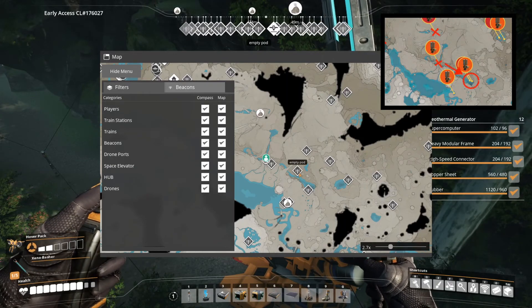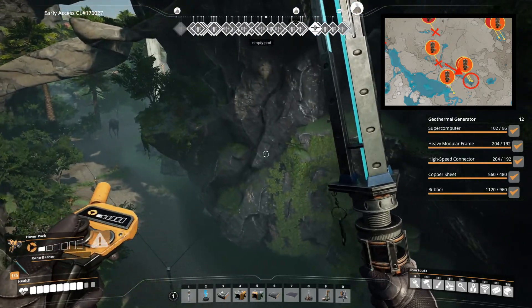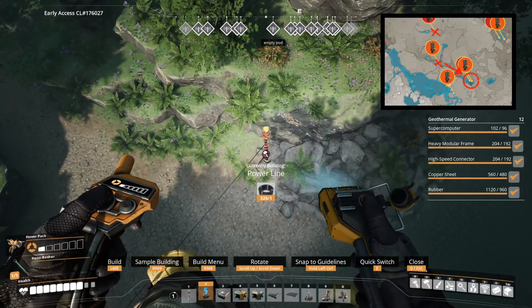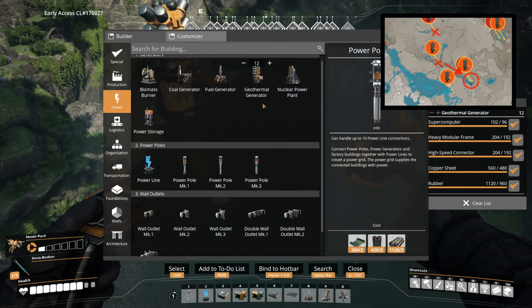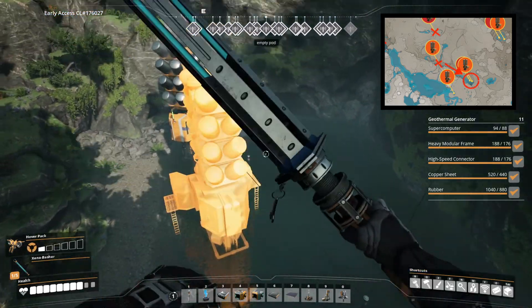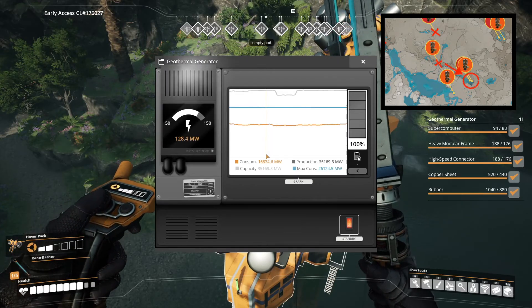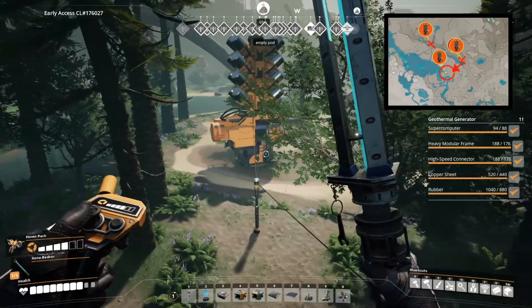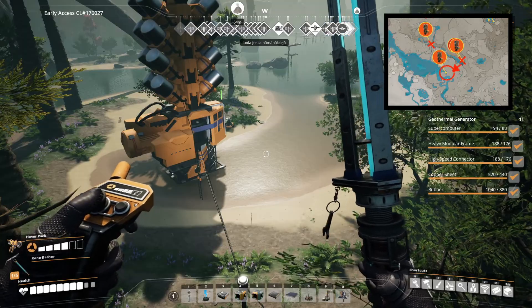Seven and eight are also very close in the same area in the northern forest, so there's not much else to say about them. I noticed when I got there that I had already built one geothermal generator there previously when I happened to be around and had the materials. But now we're building the second one as well, and we are eight out of 18 done. Geyser number nine is also very close by — another one I had already built before.